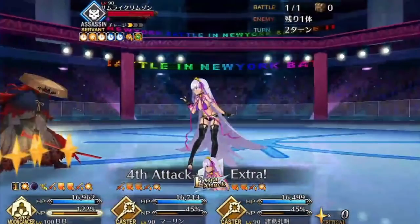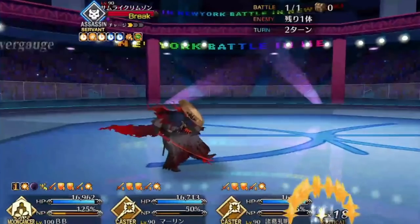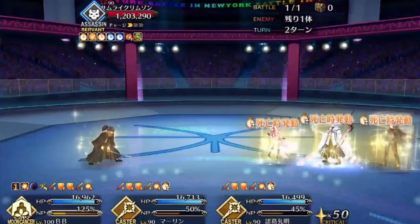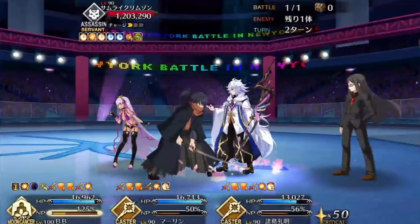That exception is Summer BB. She might not have class advantage, but she does have strong crit synergy, passive star generation, a noble phantasm that reduces charge, and the ability to lock herself into a BAQ hand. With those crits, she can turbo out huge amounts of damage and take Izo to pound town.